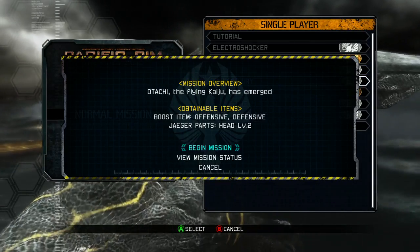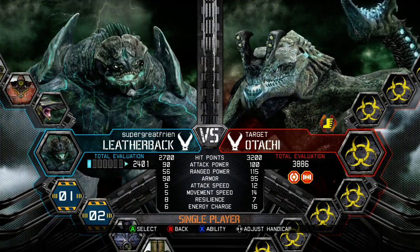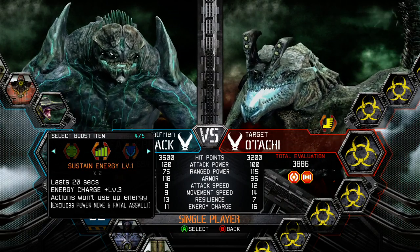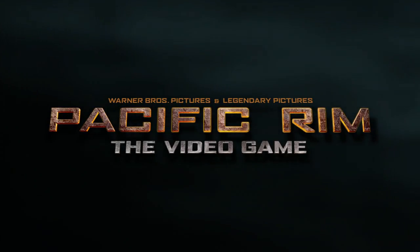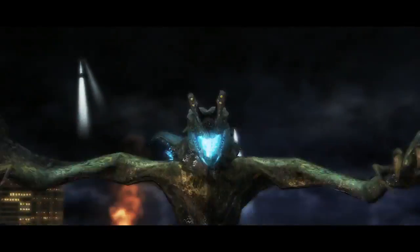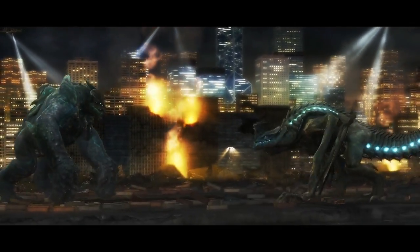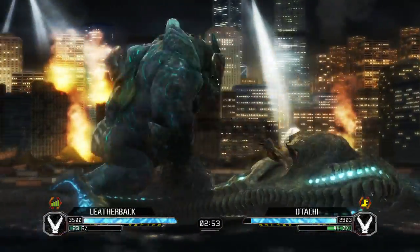Otachi, the flying kaiju, has emerged. So a new kaiju to go up against — this is the only selectable one we haven't used yet. Leatherback — this is the big gorilla-looking one. Let's try Sustain Energy. Back in Hong Kong, because we ran out of stages. I mean, granted, there aren't too many locations for battles going just from the movie. Still, maybe they could have thought something up for the video game. I haven't seen Australia yet as a stage — they could have used that, even though you only see it for a very short time in the movie.